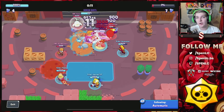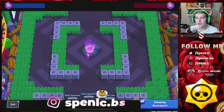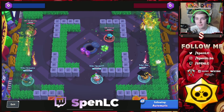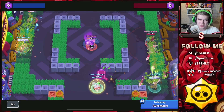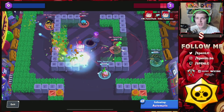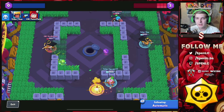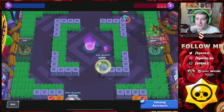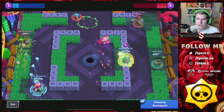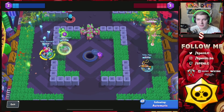Going into the second set, the more generic comp people go is Bow-Pam-Carl or Bow-Pam-Rico. We decided to go Sprout because we had a feeling they might try Rico on us — Sprout is really good against Rico. But they brought out Mr. P instead. In this meta it's one of the first times I've faced him on this map in mid, because it's actually hard for Mr. P to consistently hit his shot on Stonefort.